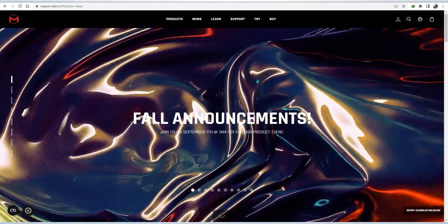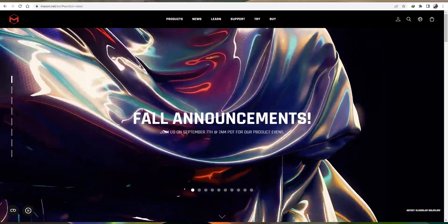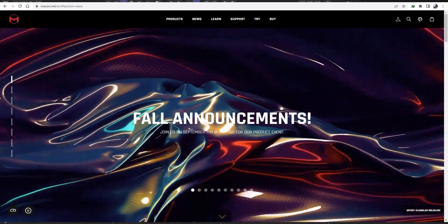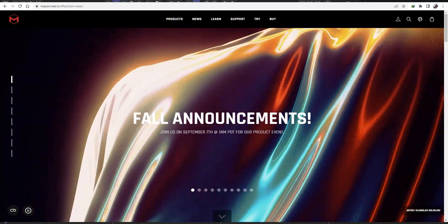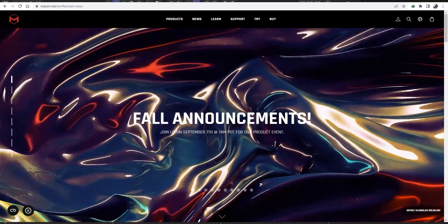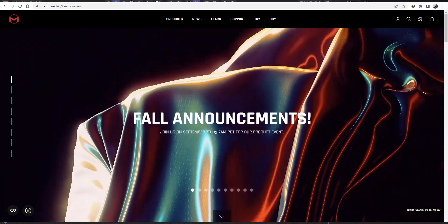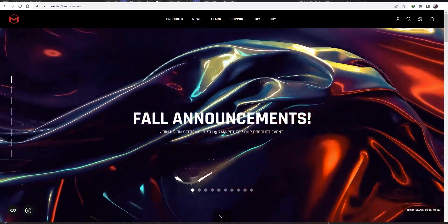Hi guys, welcome to Pixel Affair. It's Kobe here, and in today's video we're going to talk about Cinema 4D's upcoming updates — things that are coming and things we expect to see. Maxon has posted announcements about their products, including Cinema 4D, Redshift, Red Giant, ZBrush, and Forger, and they're going to talk about updates related to all of them.